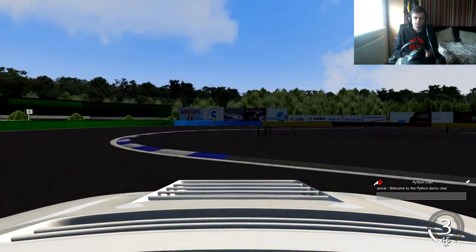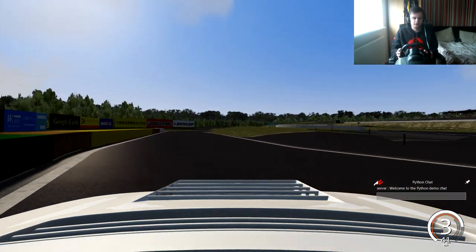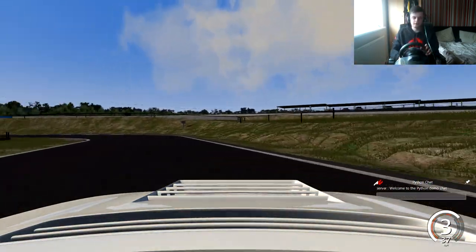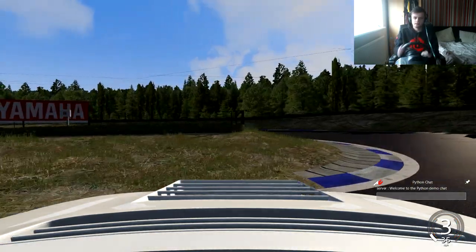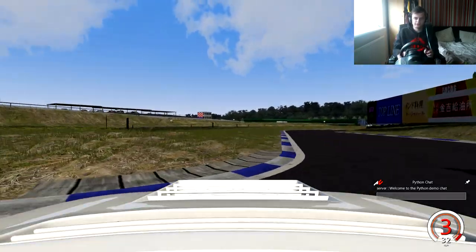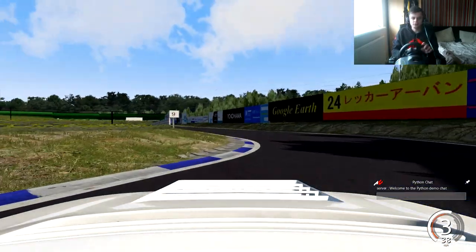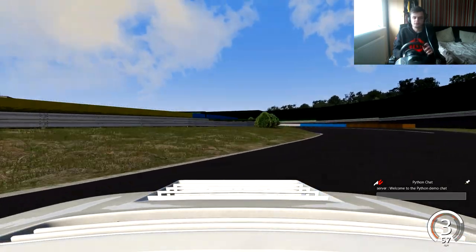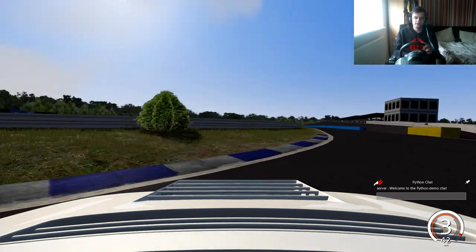My finger got stuck on my headphone cable, but you can just throw your car into the first corner and it just flows into that second corner really nicely — it's just such a good track. Let's try and take it out wide and take it more inside on the way out. It's quite hard to link that one into here — that used to be quite easy on R-Factor. It's slightly more grippy on this new version of Assetto Corsa, but if you haven't tried it out yet, just try it. It's not too much different, just a slight tweak.